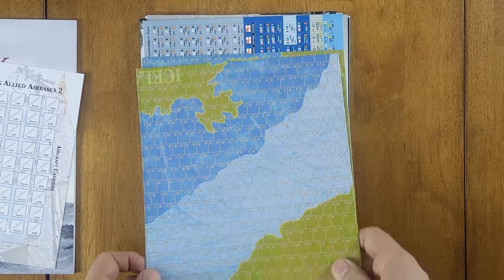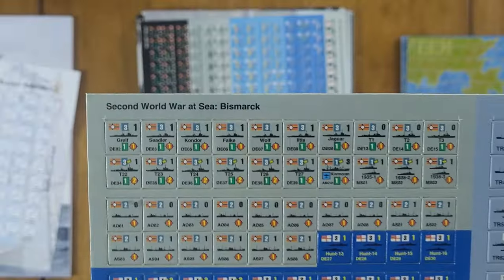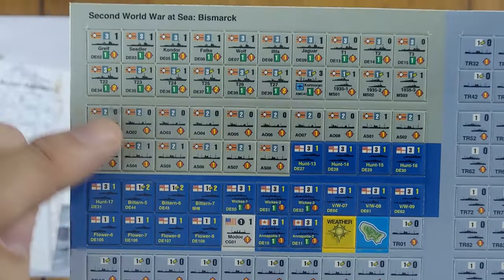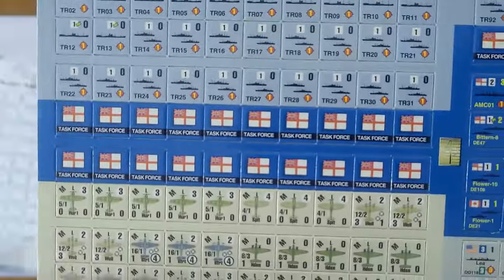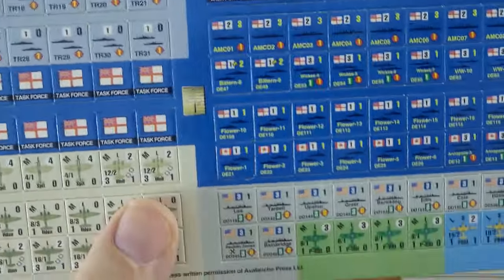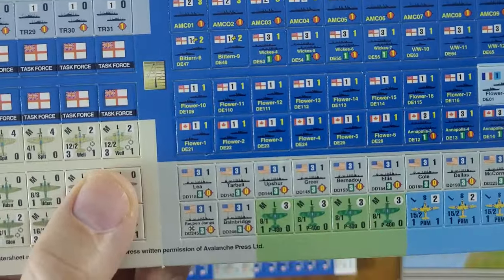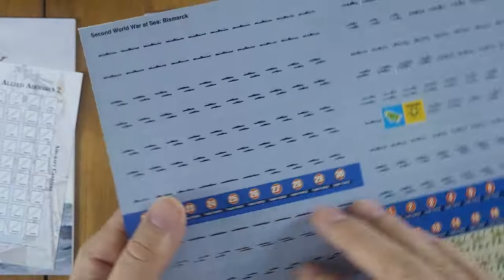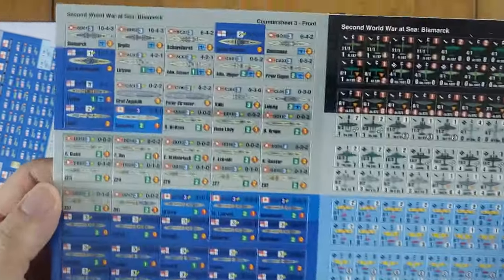Here we have a counter sheet with your typical small counters. You've got destroyer escorts, some transports, and various forces in their national colors — German here, British here. There are also aircraft at the bottom with various types: your Wellington, Beauforts, Hudsons, etc. Over here there are some American ships and American aircraft. They're double-sided. It's a very in-depth game with a lot of nuance and depth to it.